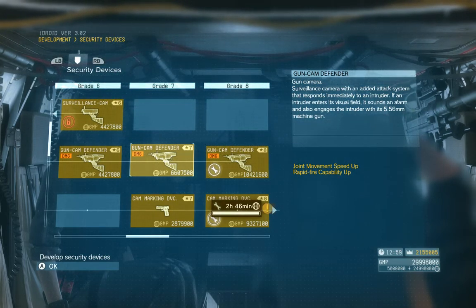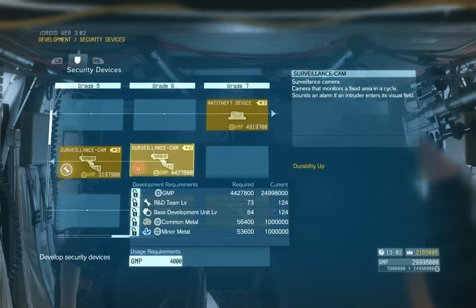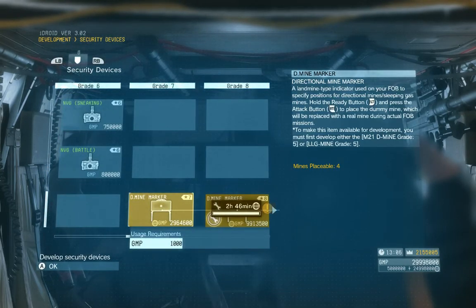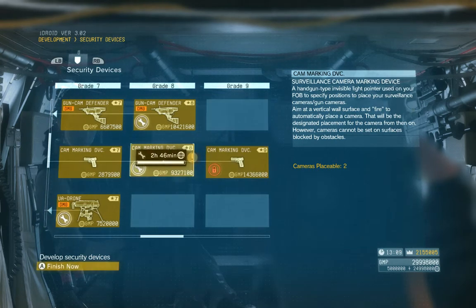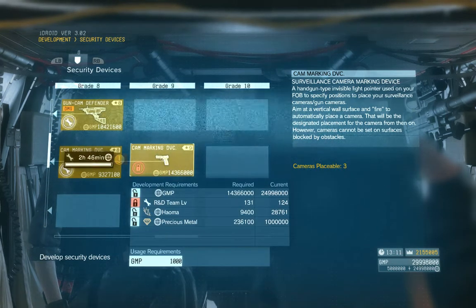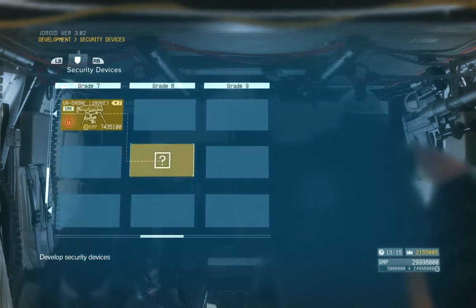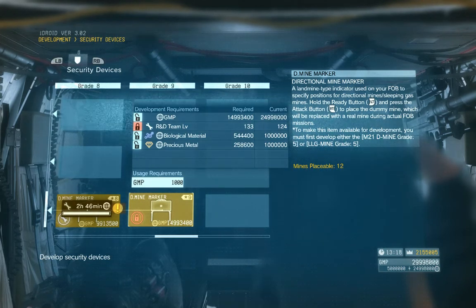When you go into selecting your security devices, there are new options that appear after you get far enough down the tech chain. If you've been chasing down the surveillance cam tech chain, you can eventually find the cam marking device. I highly recommend grabbing this and also the demine marker — both allow you to choose unique locations for cameras and mines. The farther up you go on the tech chain, the more you can place. Right now I can place one, but eventually I'll be able to place up to three cameras. I choose the lethal gun camera options on my FOBs, and the same goes for mines.